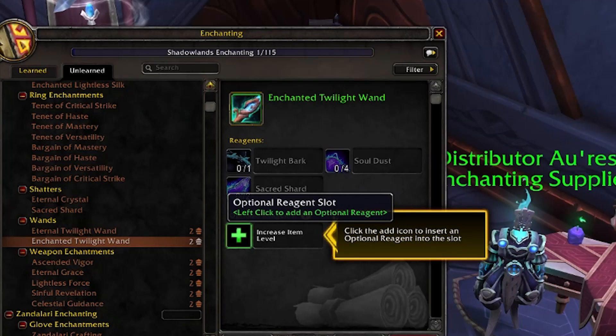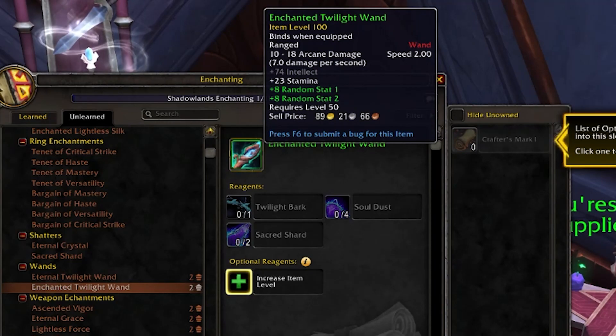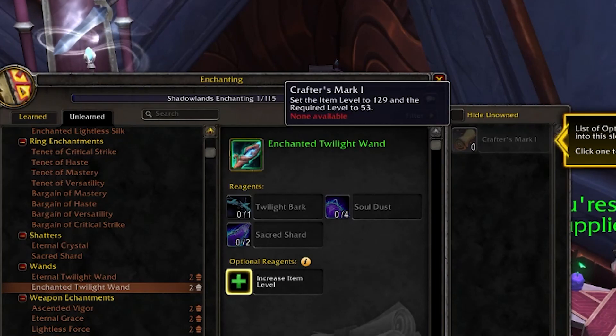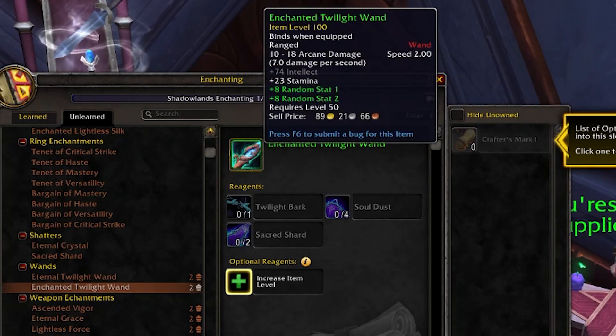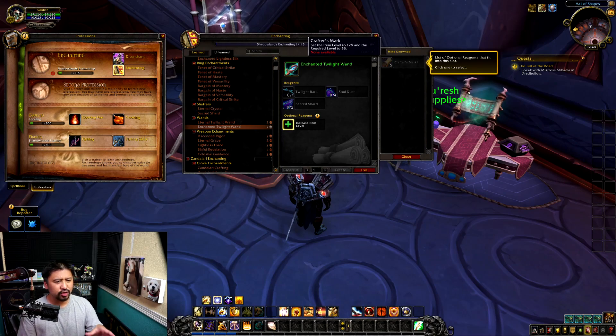Looking at the Enchanted Twilight Wand, it has an item level of 100 and an optional reagent slot. If we hover over the Crafter's Mark, it sets the item level to 129 and the required level to 53. Right now it has a requirement of level 50 and item level 100. Item level 120 is what's assigned to pre-made level 57 characters in the alpha. So this gives a nice bump — you can access item level 129 at only level 53.